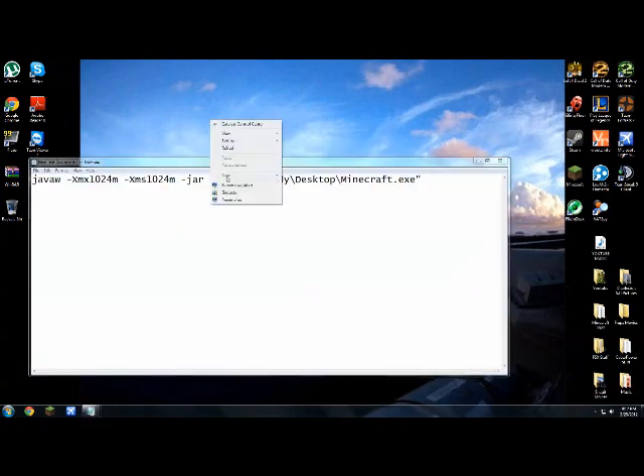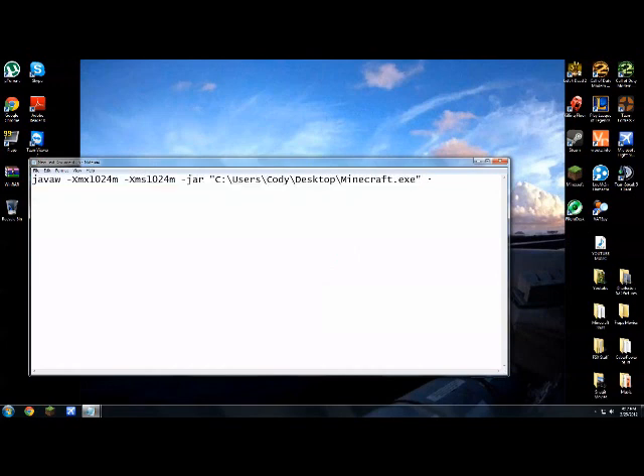Create a new text document on your desktop by right clicking, new text document. This is going to be in the description, you can copy and paste it. And this will be plus plus plus — you just change that to your Windows name and how much RAM you want. There will be a guide down at the bottom.